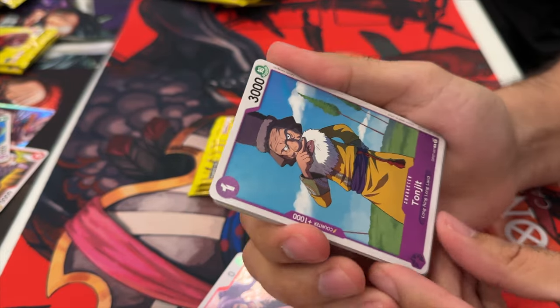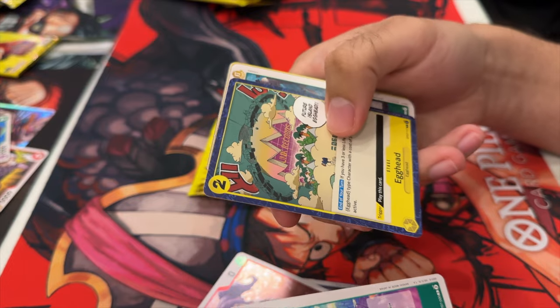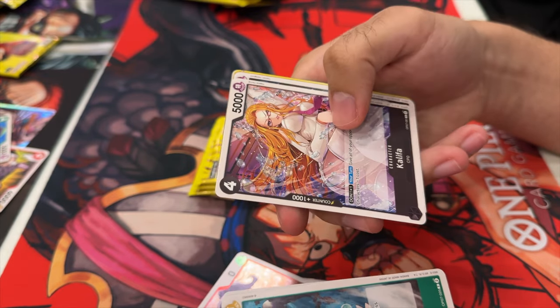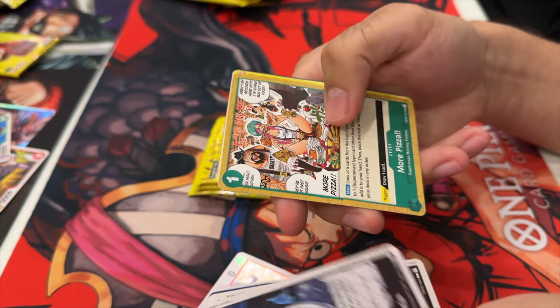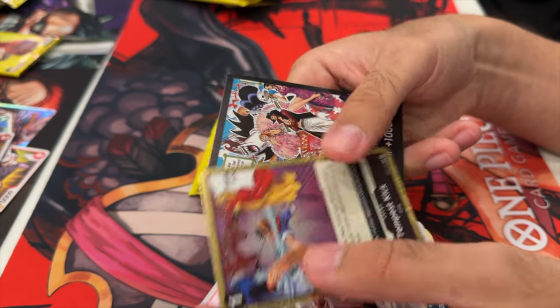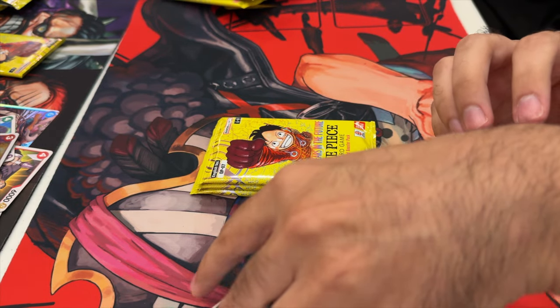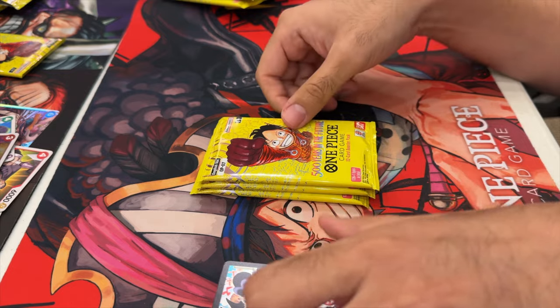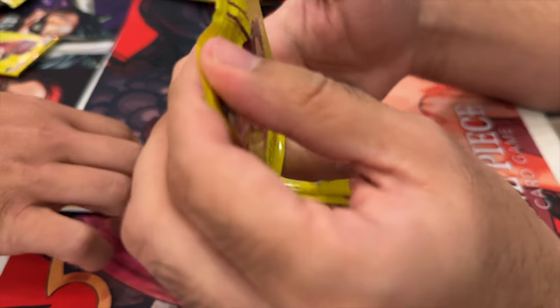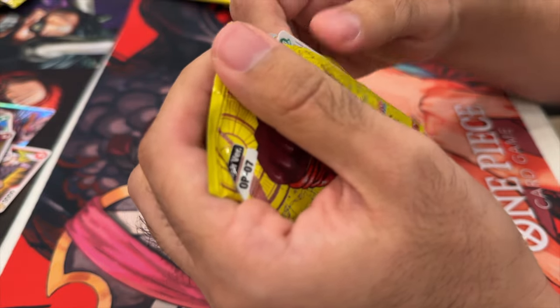Opening that pack was a bit rough — I think I bent the card in the back, which is a bit of a special one as you're about to see. A couple more cards, not too many repeats overall but not very good cards for the pre-release. Then Vegapunk — a third leader pack, can you believe that? We have the Dawn card but it's a little bent at the top right corner. We were cursed — absolutely nothing for us.